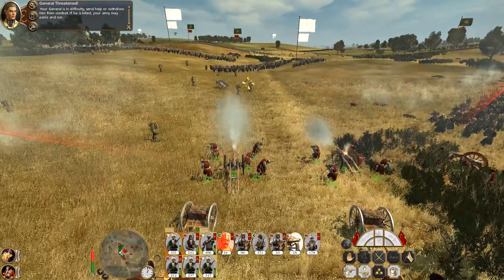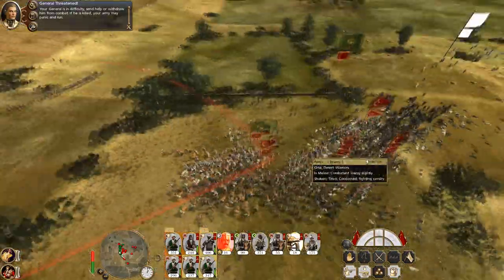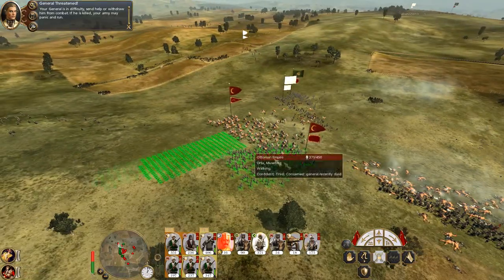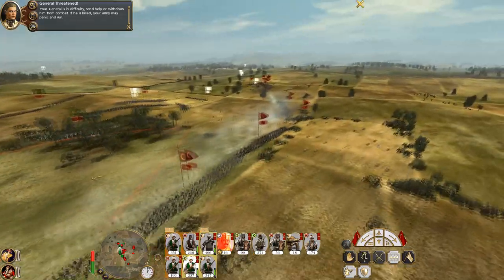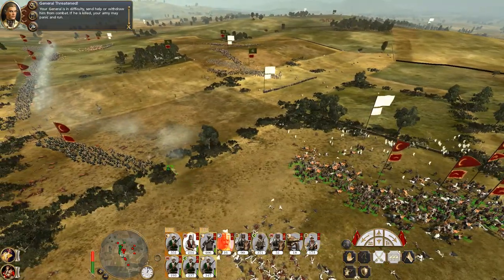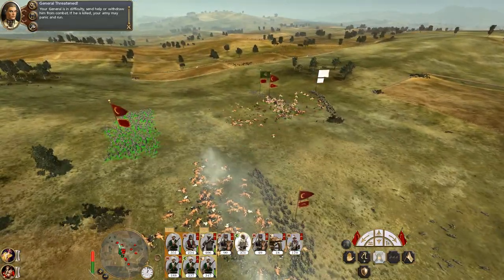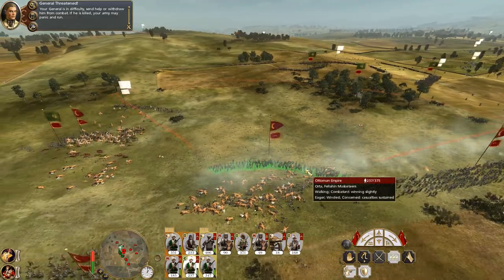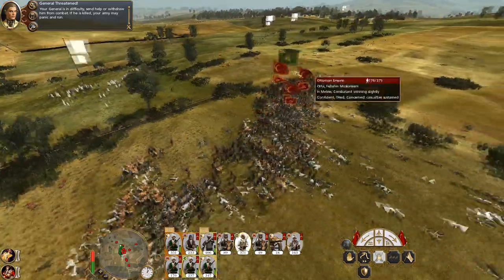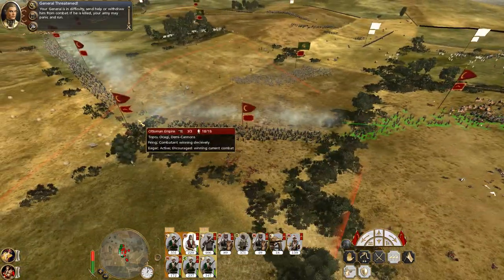They fell back under the devastating impact of canister shot. Let's get them ready to hit the levy behind. Pivot these troops so they fall and push onto the Fellaheen. Let's pull a unit of Saraylis out and start engaging in the musket battle. These guys really don't want to accept that.